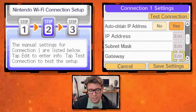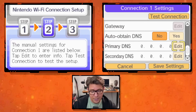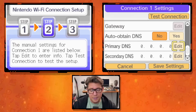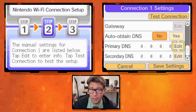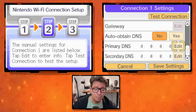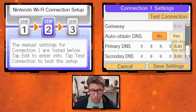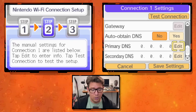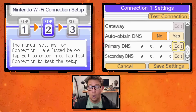Setting Auto-Obtain DNS to No gives us the option to edit the primary and secondary DNS. In the description box I've put two different primary DNS addresses and one secondary DNS. To avoid confusion, just do what I'm doing in the video. If this doesn't work, try the other one from the description. I'm 98.9% sure this will work for you, but if not, either you did something wrong or something is happening with your home network.